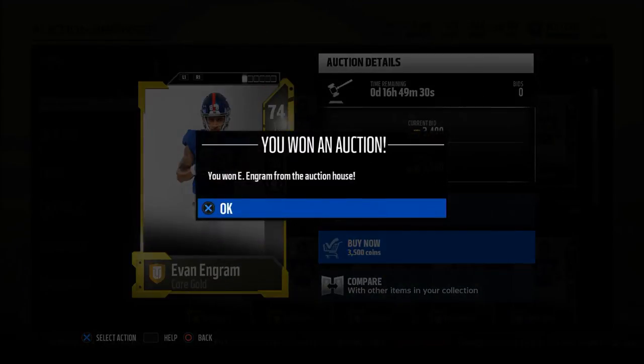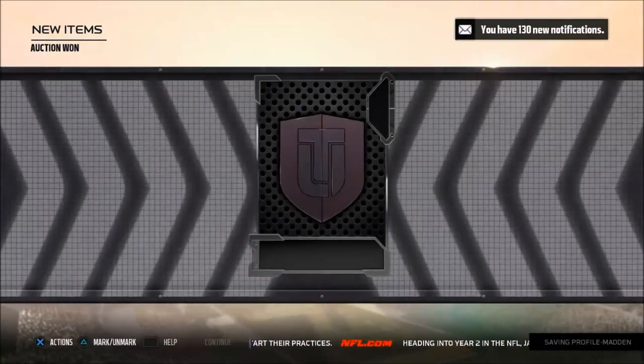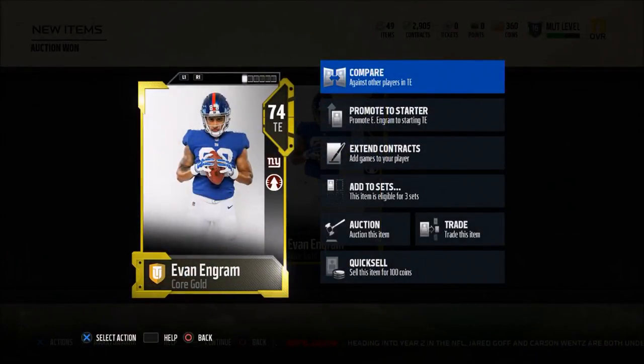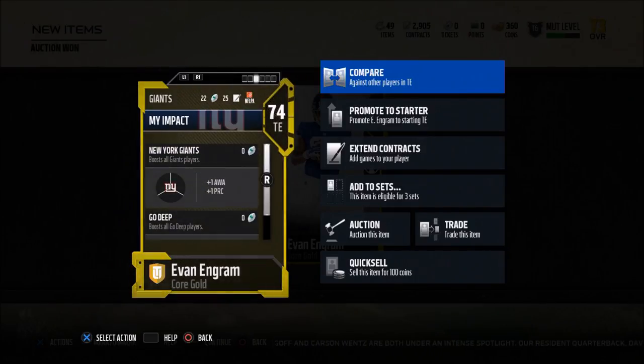This guy right here — I heard about him from Dubby. If you guys know who Dubby is, he was talking a lot about Evan Ingram. So I started looking into him and playing with him, and I realized what's really effective about him is he's got 85 speed. In this year's game, speed is one of the most important attributes you can have. And he's got really good speed, really good height — he's 6'4".